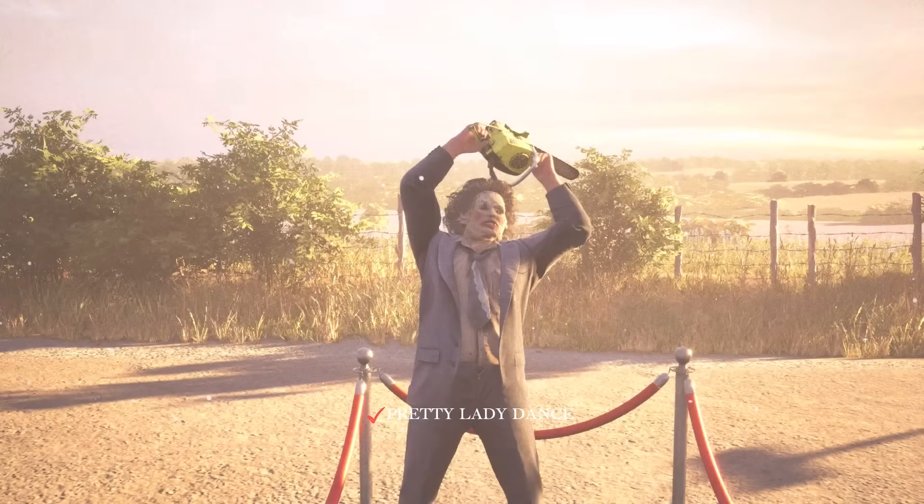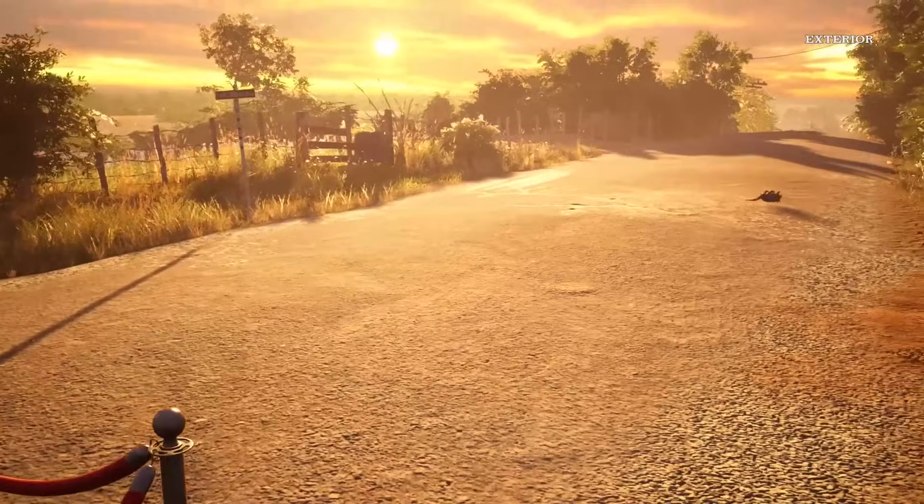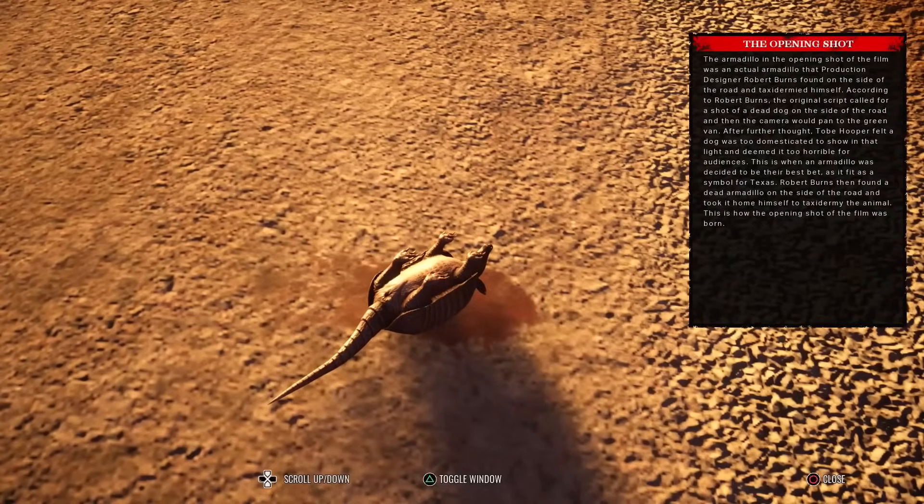Is it this one - the pretty lady? Yeah, I'm pretty sure. I never use it, it's like one of the skins I never use. Oh, there we go - there's gotta be something for the little armadillo. The opening shot: the armadillo in the opening shot of the film was an actual armadillo that production designer Robert Burns found on the side of the road and taxidermied himself. The original script called for a shot of a dead dog, but Tobe Hooper felt a dog was too domesticated and deemed it too horrible for audiences. This is when an armadillo was decided to be their best bet as a symbol for Texas.